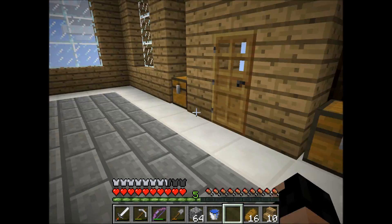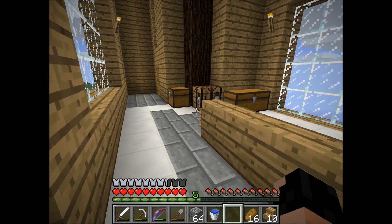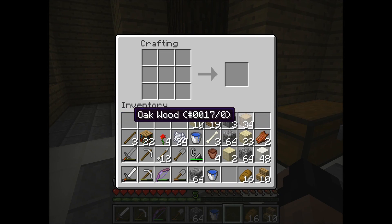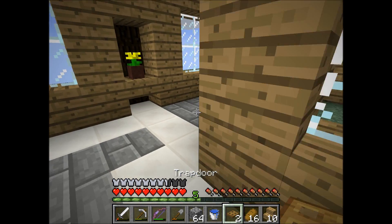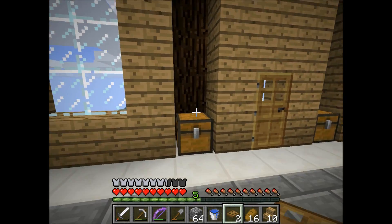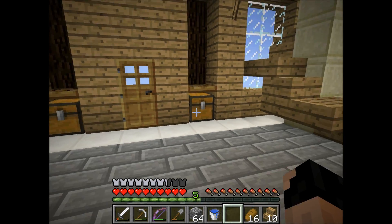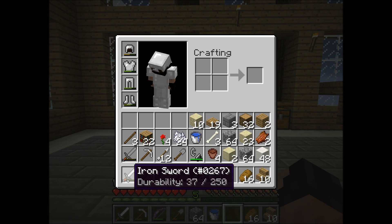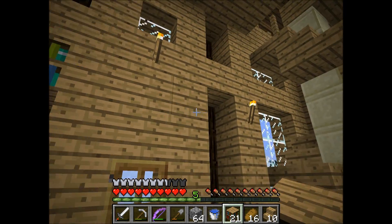Chest here and here. And I don't know why I came back because I knew exactly what I wanted to put on top. I'll try this. So, I'm putting trapdoors on top. I don't know if the chest will be able to open. I know half slabs allow it to open, so I don't see why these would not. Yeah, they do. That's kind of cool. And then I think bookshelves on top.